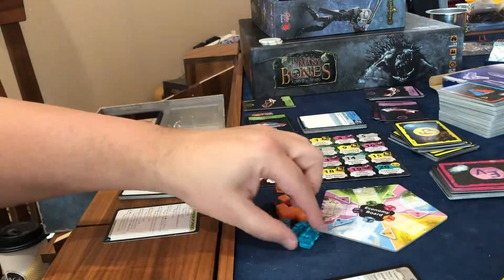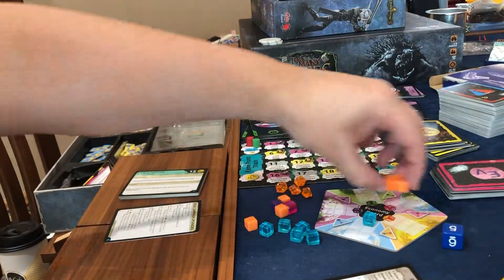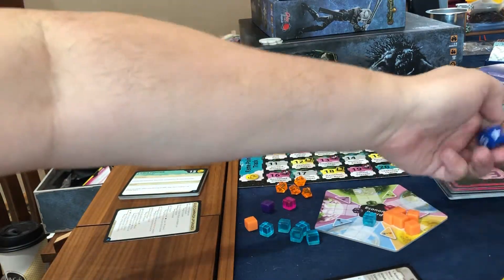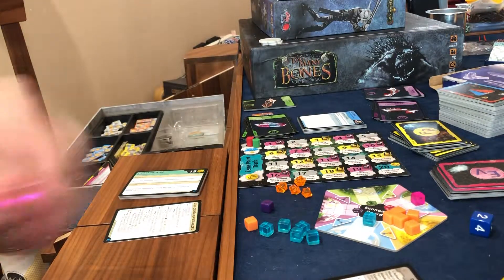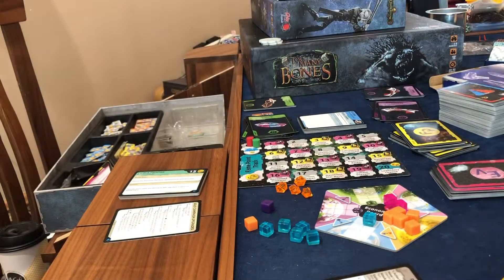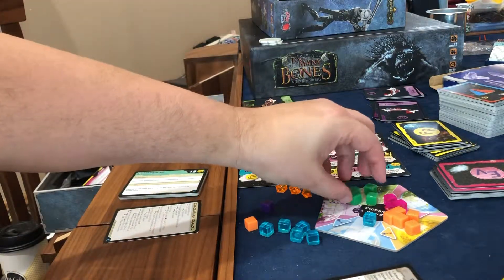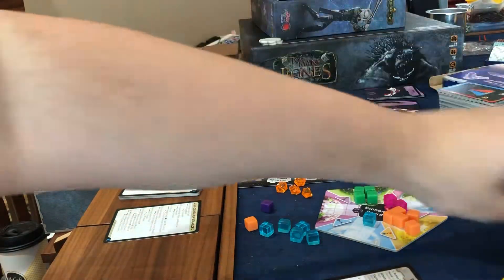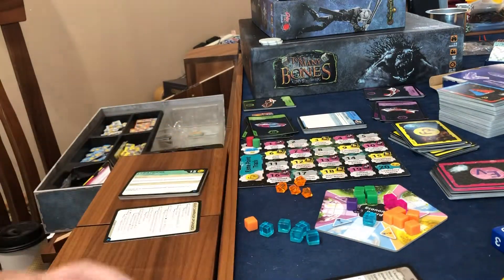So I'm going to roll for blue — it's a one. Roll for orange — it's a five. One, two, three, four, five. Pink is two. Green is four — these are heavy cubes; compared to normal cubes they're very heavy, and they feel really nice. The quality of the components in this game is amazing. And then purple was six. So we got a pretty filled-up market here.